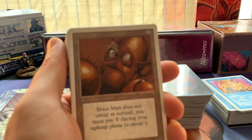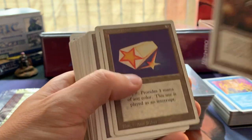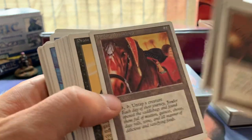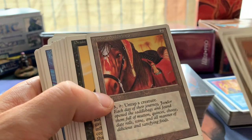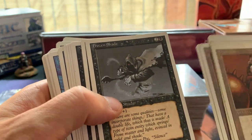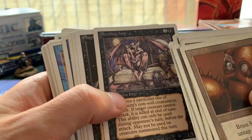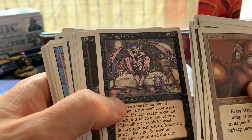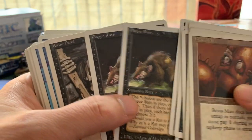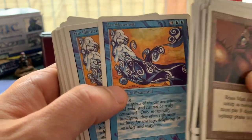These are Revised cards. I do play unsleeved Revised, maybe you've seen it on the channel, so there are some cards I can use for unsleeved Revised. We've got a Brass Man, Celestial Prism, Dragon Engine, Andes Saddlebacks - goes together quite well with Timmy and Colossus of Sardia. We've got a Drain Life, a Frozen Shade, Erg Raiders, Nettling Imp - a classic combo with Royal Assassin. We've got Plague Rats, more Plague Rats - plague rats never come alone. We've got a Raised Dead, beautiful Air Elementals.